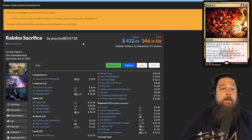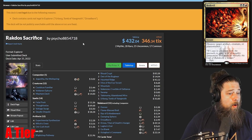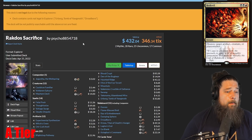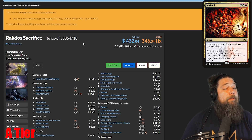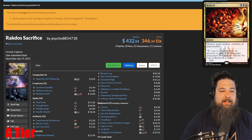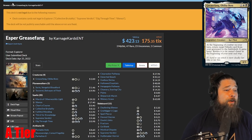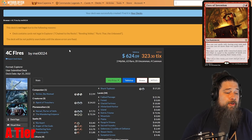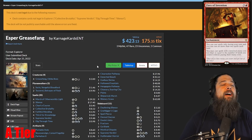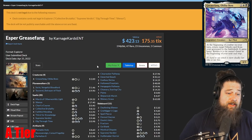Then we have A tier decks. A tier decks lose at least something kind of important, or are relatively low tier in the Pioneer meta. We're looking at every deck that's at least 1% of the meta, so we're going pretty far down the rankings. Some of these decks, like Esper Grease Fang, lose some pieces and are kind of a solid tier 2 deck — less popular than Mardu Grease Fang in full Pioneer. Same with the various Fires decks, which are tier 2 to tier 3 in full Pioneer. A tier decks I think are going to be good and playable in Explorer, but not as good as S tier or double S tier.